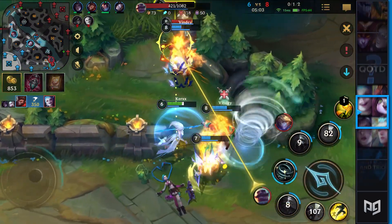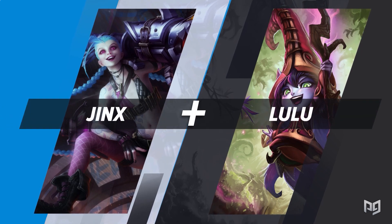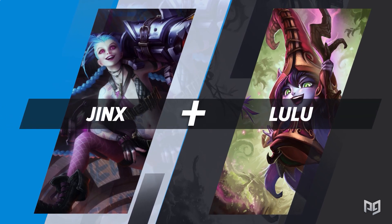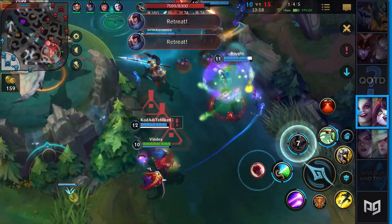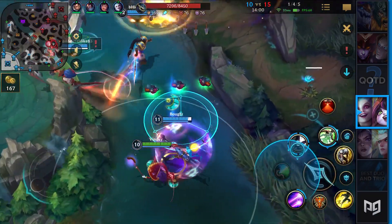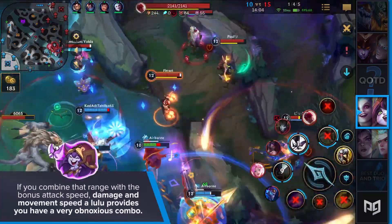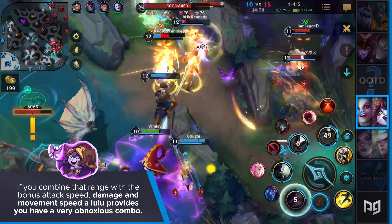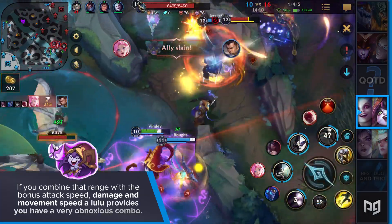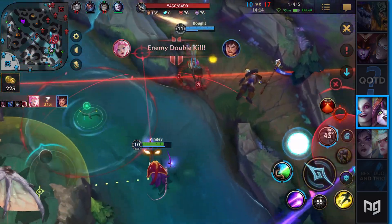Next up on the list is a combination of champions that is just impossible to deal with when they're ahead. Jinx and Lulu are more reserved on a dual lane. Their goal isn't to smash their opposition — they're quite fine with just going even with their dynamic scaling. Jinx's laning consists of using her long-range auto-attacks to punish the enemy for not spacing properly. Combine that range with the bonus attack speed, damage, and movement speed that Lulu provides, and you have a very obnoxious combo.